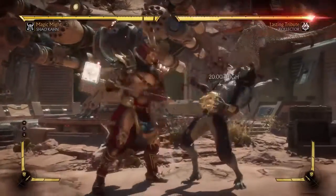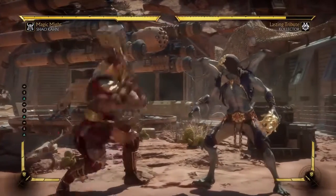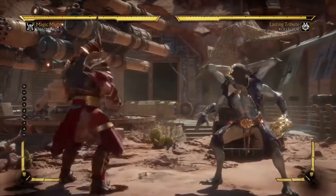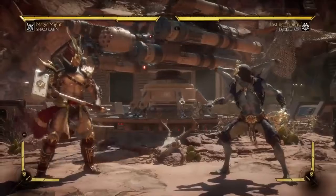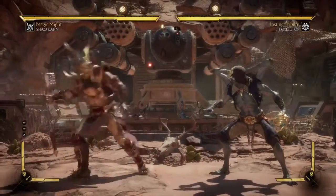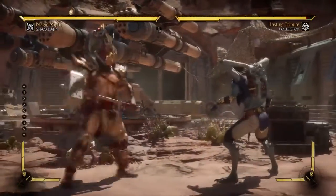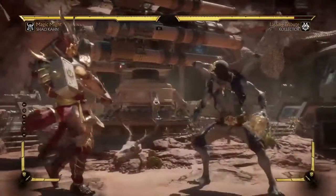In terms of moves: standard down one, down two — his down two is worth mentioning, it's actually pretty decent and covers a decent chunk of room, though it's a high. He has the back three, which is better — it's a mid, look at how much distance it covers, and it moves him forward. If you're starting the match off, you can basically throw it out there and it's gonna hit. And it's safe. He has four-three — kind of a strange move with very short range and a weird animation. Down three is a little hammer bash. Down four kind of reminds me of Johnny Cage. Sweep — he uses the hammer for the sweep, which actually covers decent distance.